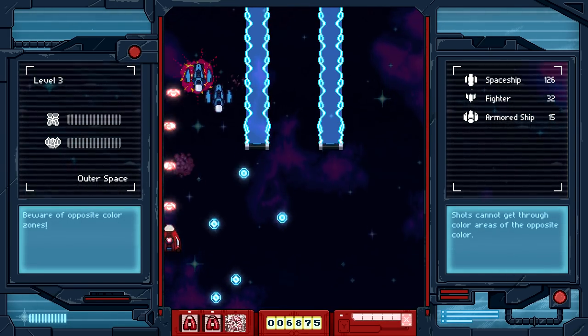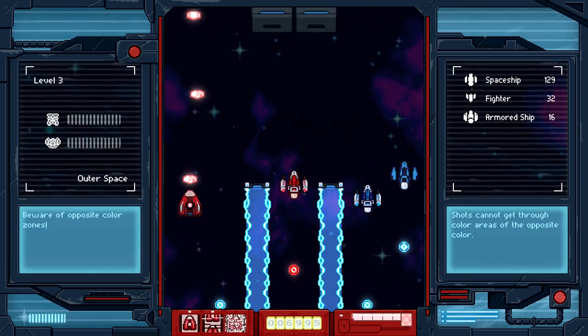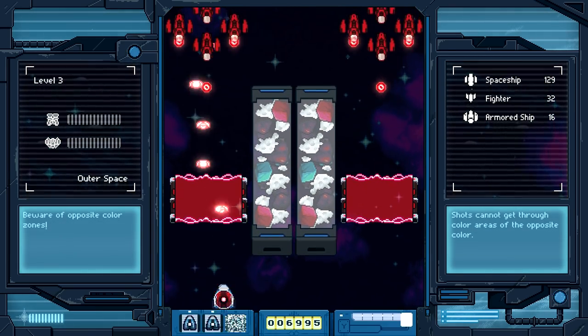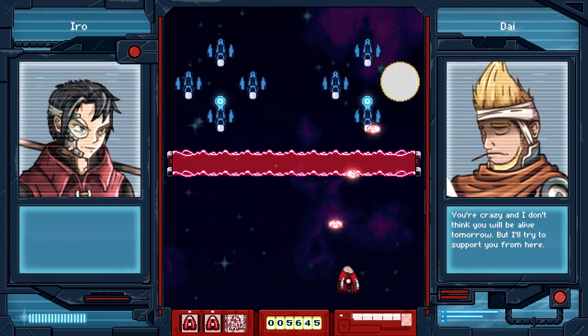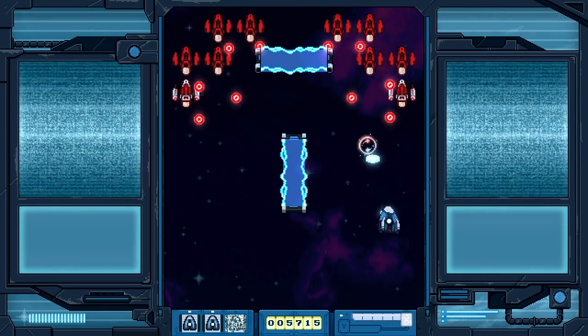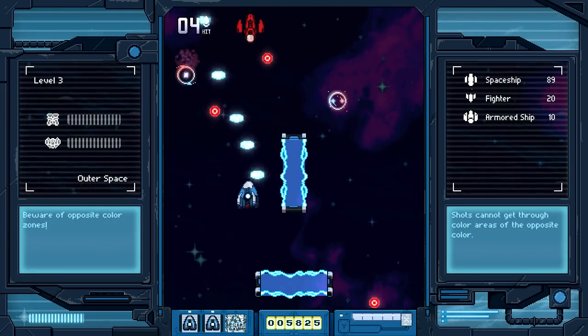Everything else is a bit of a mess. The enemy ships have next to no animation to them outside of bigger units, and that can mostly be overlooked, but the character art and cinema pieces in specific are all generally kind of ugly, complete with awkward poses, iffy expressions, and flat elements. Also, why is Hero always holding that stick? He's piloting a starship and reacts in real time, but he's always holding that stick.